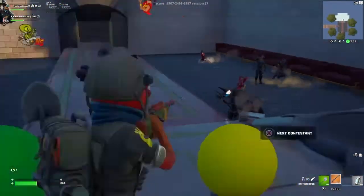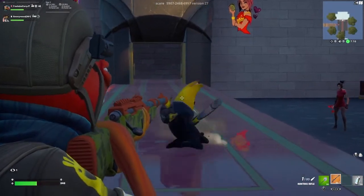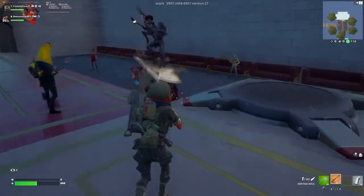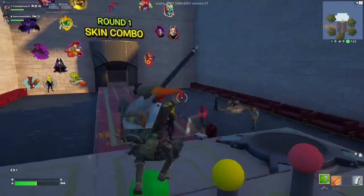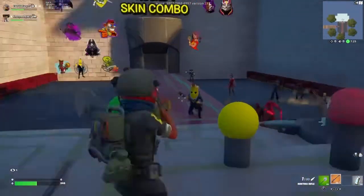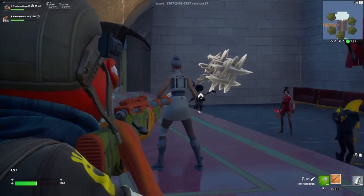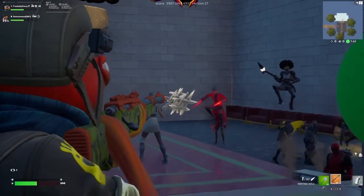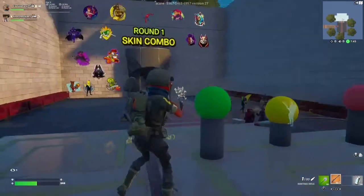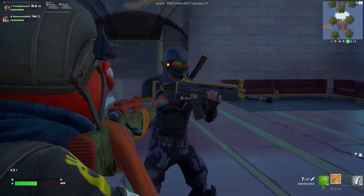Agent Peely - definitely matches! Got the matching combo, not many people have that skin so pretty good. Obviously has 'agent' in the name, nice combo with the banana pickaxe and back bling. Another core skin with a different style - I like that one actually. Great back bling, pickaxe kind of matches with the colors. That back bling is very good.